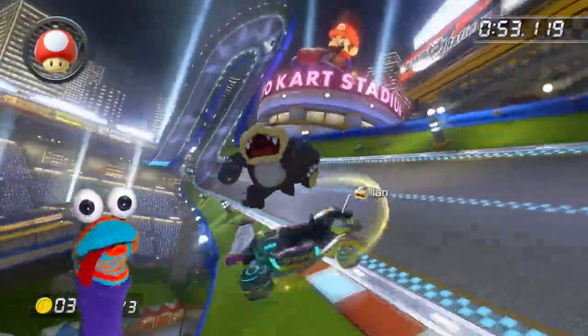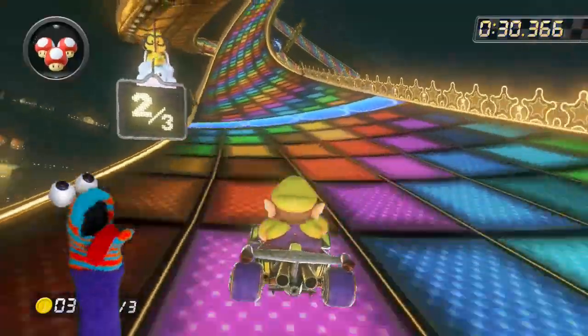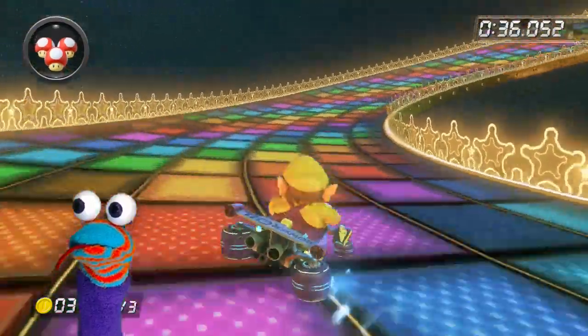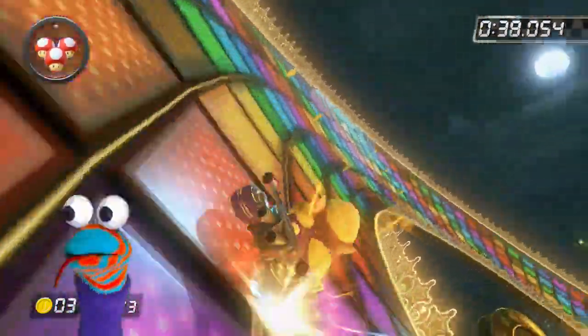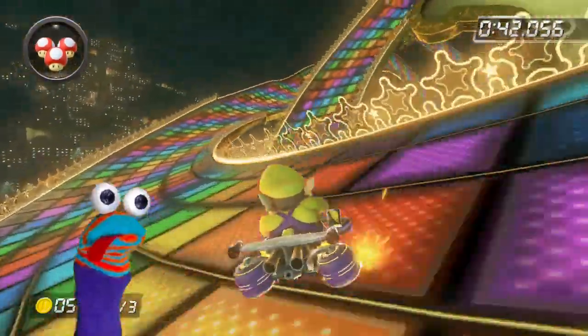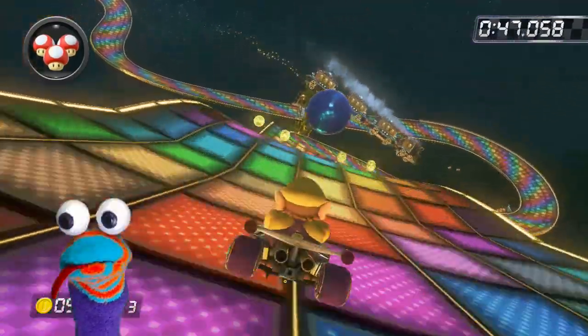In this next clip we're gonna see Wario performing the fire hop. Notice as he jumps left and right — he's hopping mad — and we're going for the turn, and the hop: boom boom boom, that's how you do it.